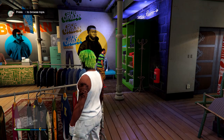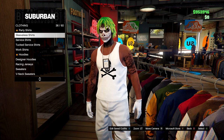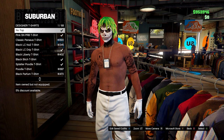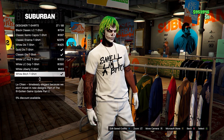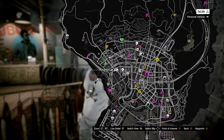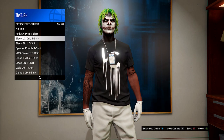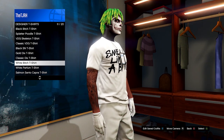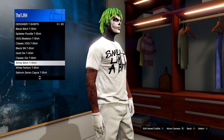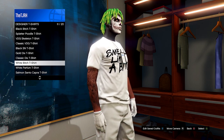Once you have it saved, head down to designer t-shirts and make sure you have purchased the white BITCH t-shirt, which is number 27. Just make sure you have it purchased, then make sure you have this outfit equipped and go to your apartment wardrobe. Hover over the designer t-shirt — whatever logo you want to merge onto the tank top; it doesn't have to be this logo specifically — and just make sure you hover over it for at least 10 seconds.